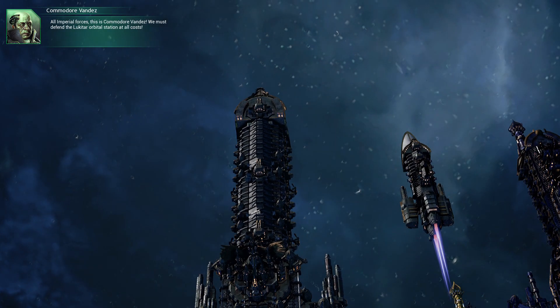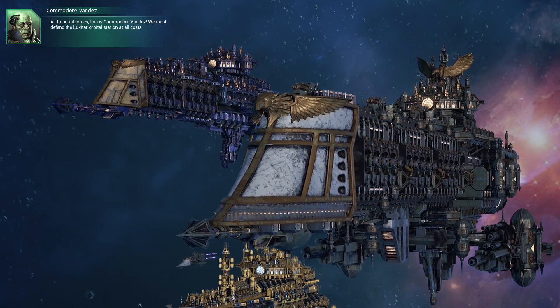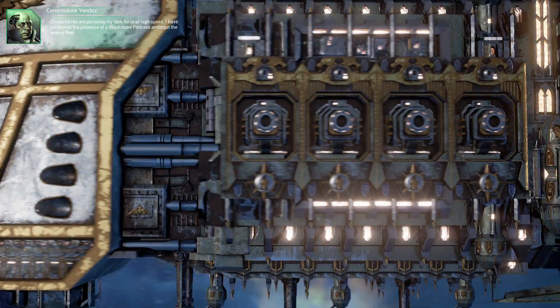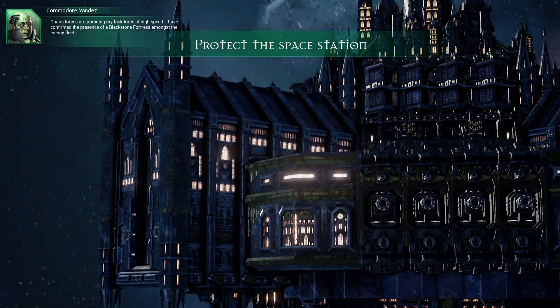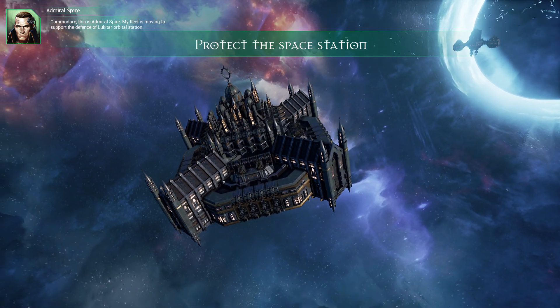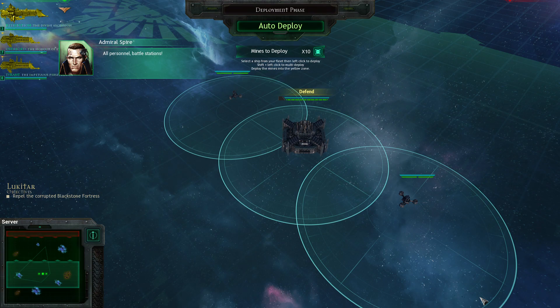All Imperial forces, this is Commodore Vandes. We must defend the Lucita Orbital Station at all costs. Chaos forces are pursuing my task force at high speed. I have confirmed the presence of a Blackstone Fortress amongst the enemy fleet. Commodore, this is Admiral Spire - my fleet is moving to support the defense of Lucita Orbital Station. All personnel, battle stations!